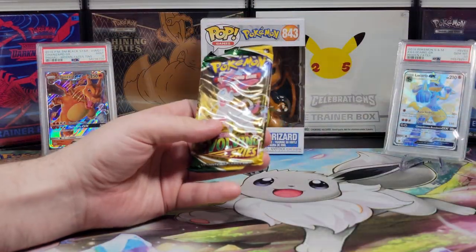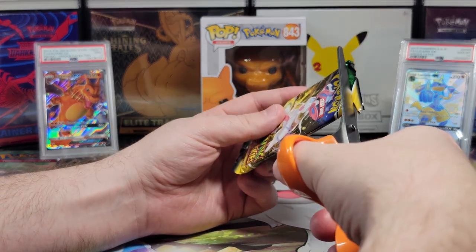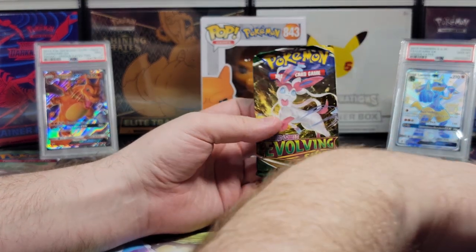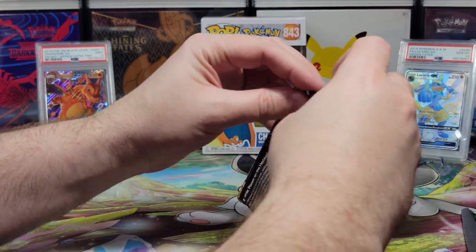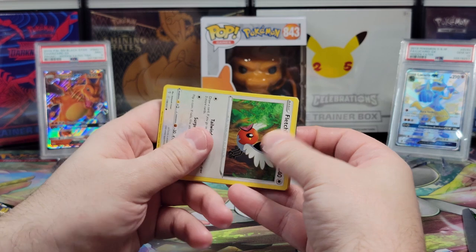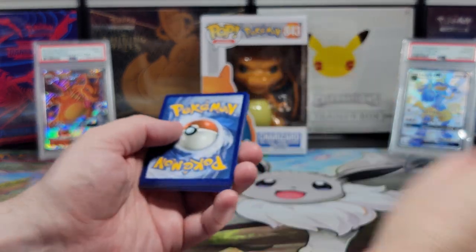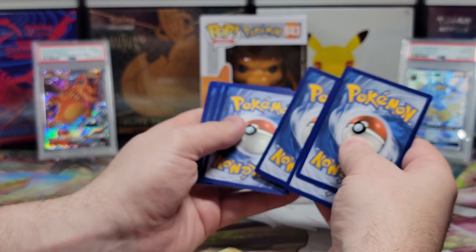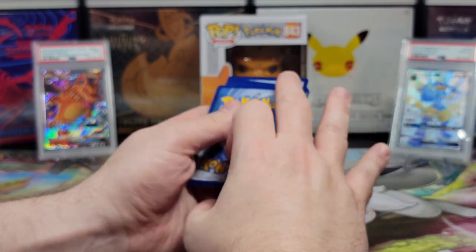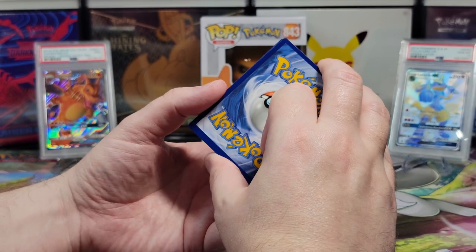Now it's time for the Evolving Skies — the first of two. I really like this set. I'm hoping we get an Umbreon; this is definitely what I'm looking for. Are you looking for anything in particular? Just any nice cards — but I guess an Umbreon is very nice. That might be my favorite evolution. I like Umbreon especially the shiny one. Shiny one's really nice.